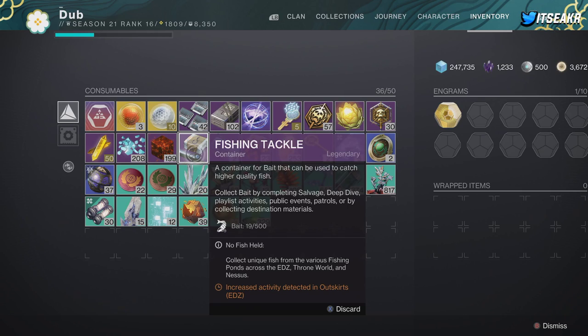Something a lot of people don't notice: take a look at your fishing tackle. You can see at the bottom it says 'increased activity detected in outskirts of EDZ,' which is basically a bonus indicating where you're going to get more fish and higher fish popularity.